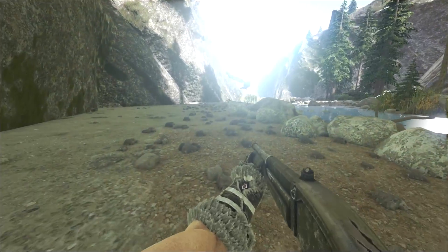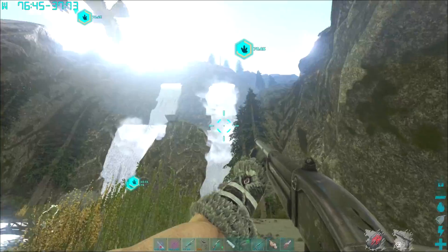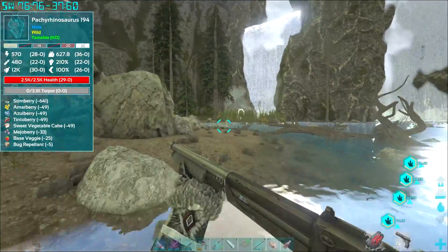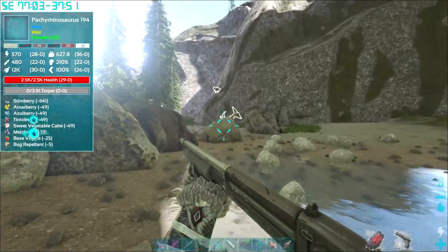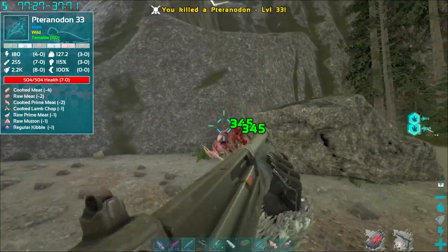If you want to tame them quicker, you have to kill things with higher levels — things that are more dangerous. They love T-Rexes. You can actually throw out full-grown T-Rexes of your own, kill them yourself, and let them feed off of your tame's bodies. That can also work if you want to cheese your way through a max-level Fjordhawk without too much trouble.